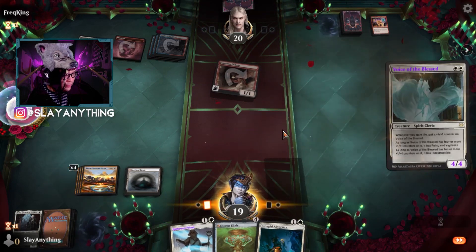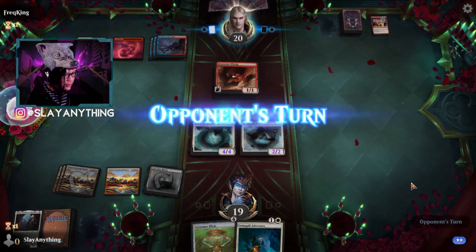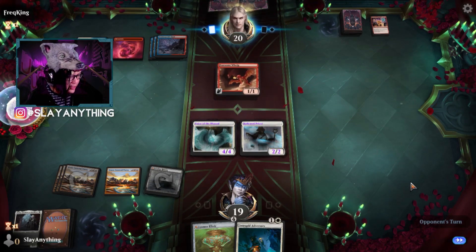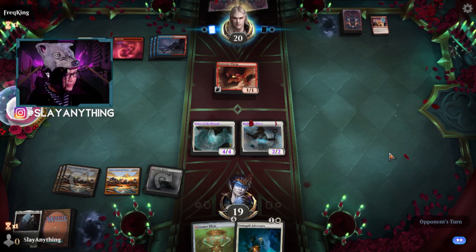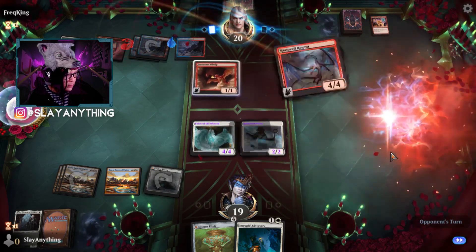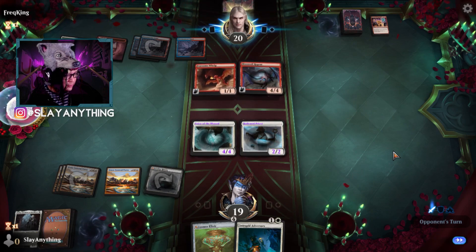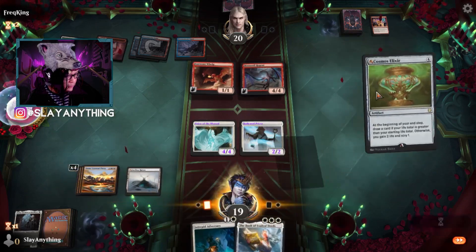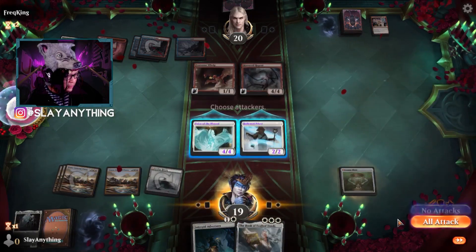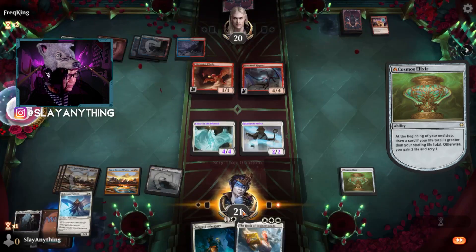I think I wouldn't mind playing Voice of the Blessed and Hallowed Priest here, just to get some threats on the board. Cosmos Elixir could hook us up maybe. Moon Veil Regent — okay, we play Cosmos Elixir, do no attacks, gain a couple of life. Sure, I'll take that.